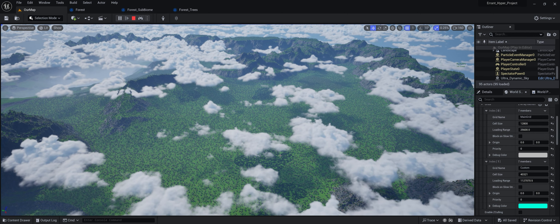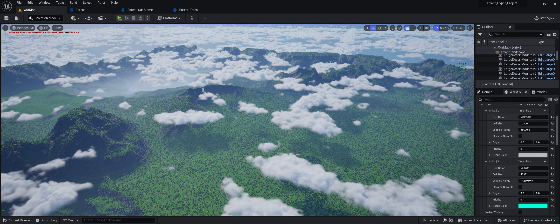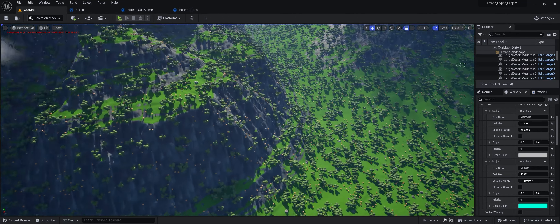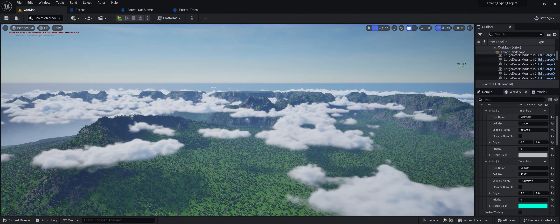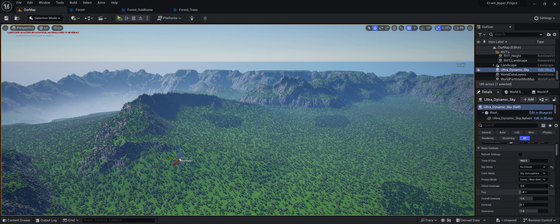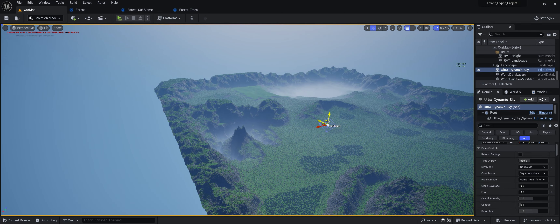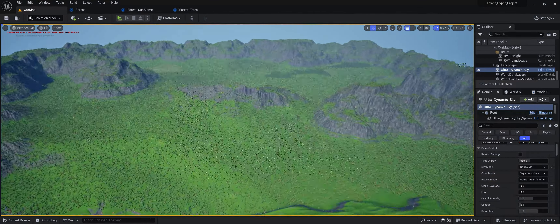Now let's exit out and get this set up so we can start adding biomes where we want them. Currently we're using a very basic biome system to place larger biome sections, but not giving it much information about exact locations. We also have trees, rocks, and everything on all the slopes, which we're going to fix. First, let's grab the sky and get rid of the clouds - go into Details, set to No Clouds, drop cloud coverage to zero, drop the fog to zero. You can also just select the sky and drop the diamond way down to get a nice even tone without too much fog.